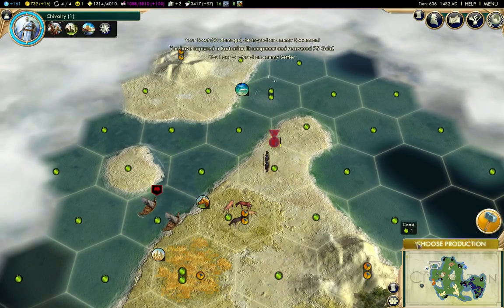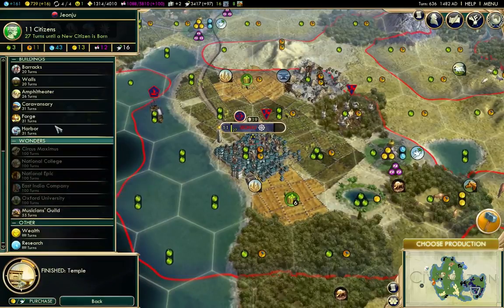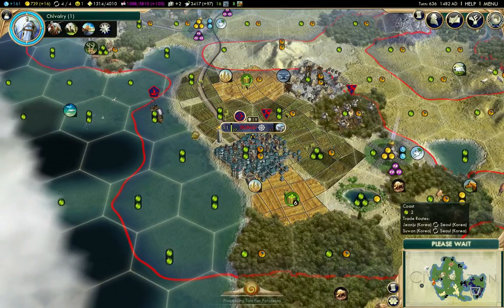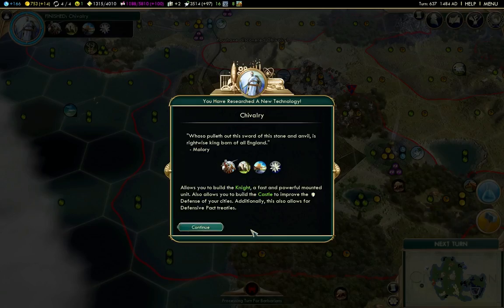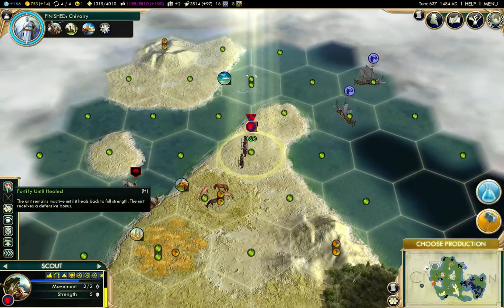This missionary isn't a big worry, so we'll bounce across there. We really want to get to seaports — with the mods I'm using, I believe that gives one production to coastal tiles. That's chivalry. We'll just make sure this heals.